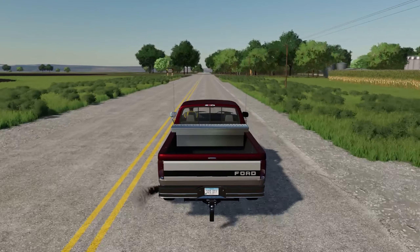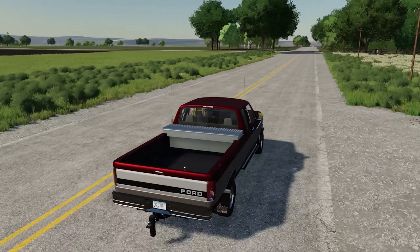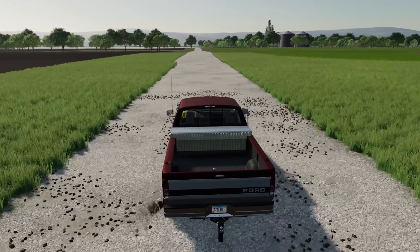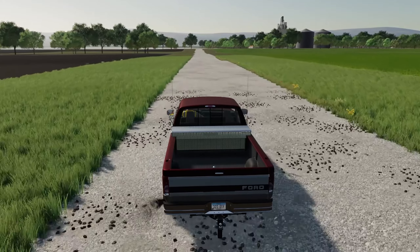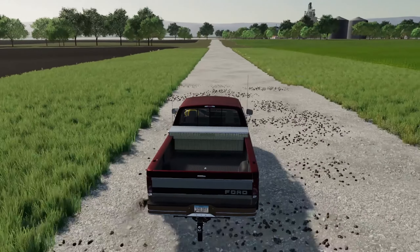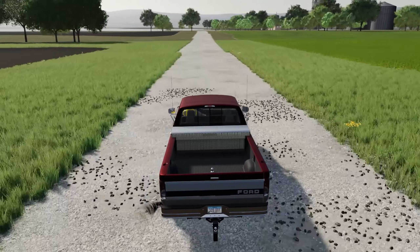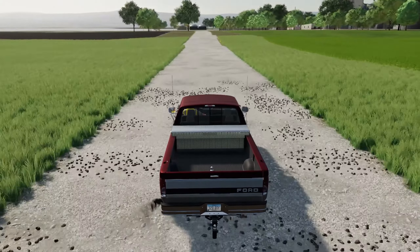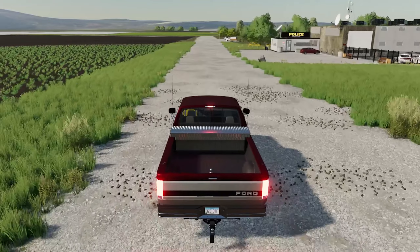Coming up here to the right is our farmer's market and a couple other little buildings. Over here on our left is the turn we're going to be taking to start getting into town. As a whitelisted server member, you could develop a subdivision — we've got placeable houses without sleep triggers — you could do construction, all different kinds of things. You could even be an Uber driver once we get the passenger script working on all the vehicles in the server.